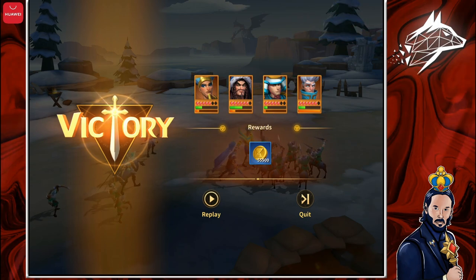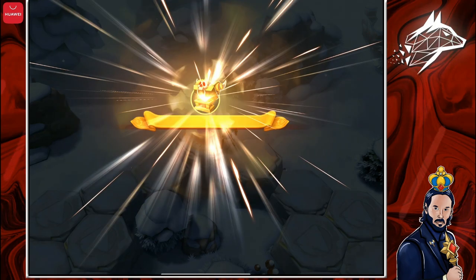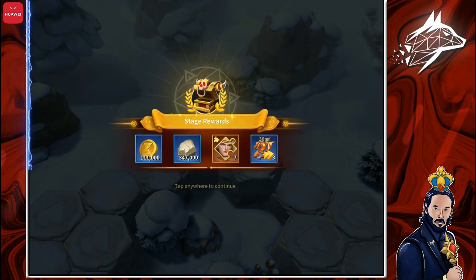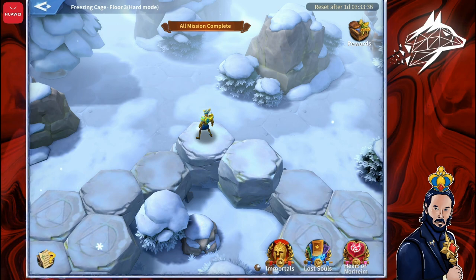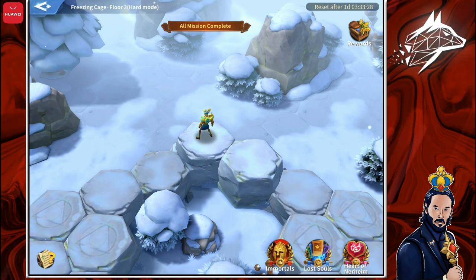We cleared the stage. Let's click on Quit and claim our final chest. At the end, the 'All Mission Complete' tag will appear on the top, and this Mysterium event will reset after one day and three hours — so you can challenge this Mysterium every two days.